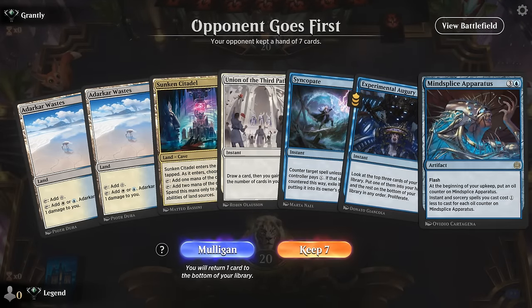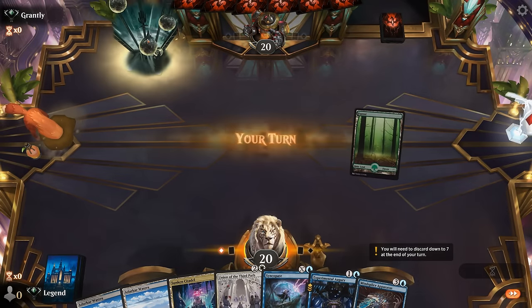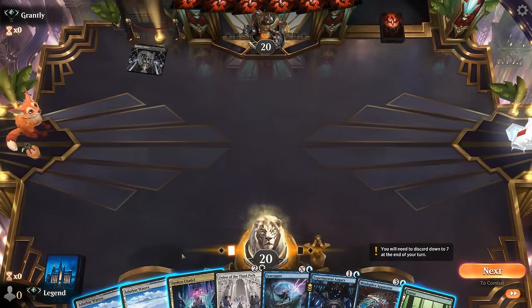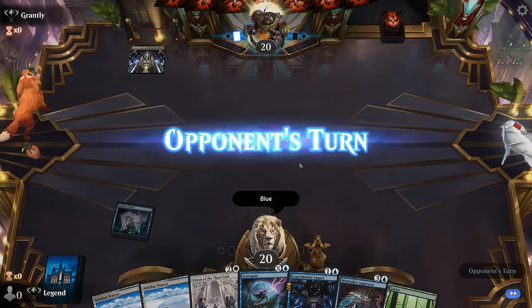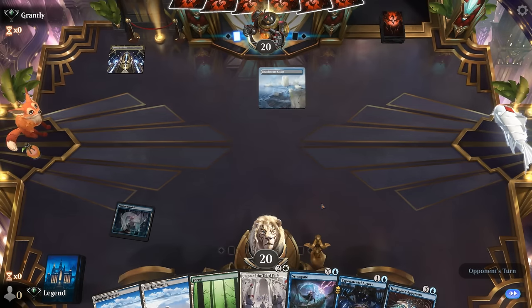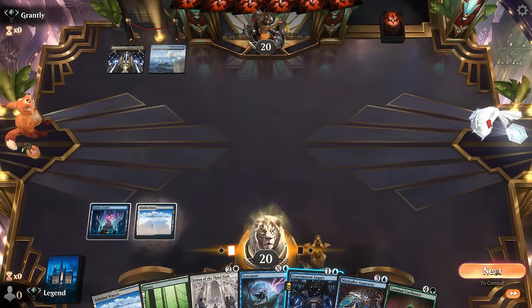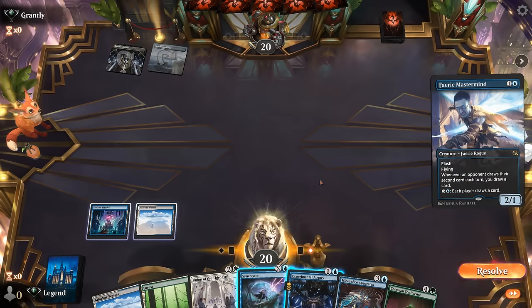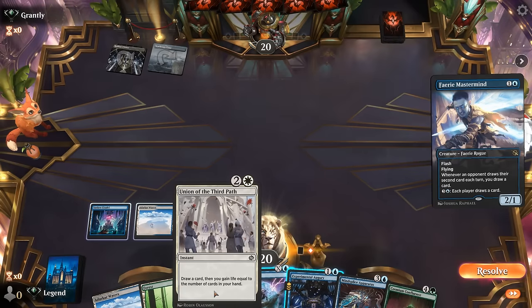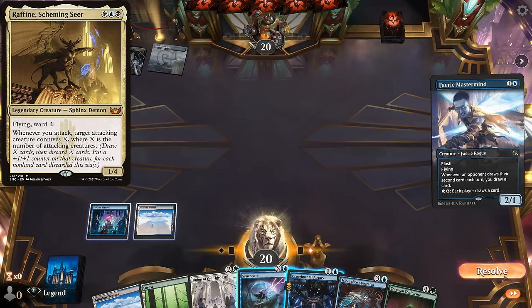Game two: we're on the draw with a fine hand. Facing what could be Esper. Headquarters probably wants to name blue now so we don't pay life to our Dark Wastes. Turn two we keep up Syncopate and Augury. There's a Mastermind — that's pretty annoying since we have Union we want to cast, although we can cast it in the opponent's turn too. It's not as bad as a Raffine would be, so maybe we let that one go.